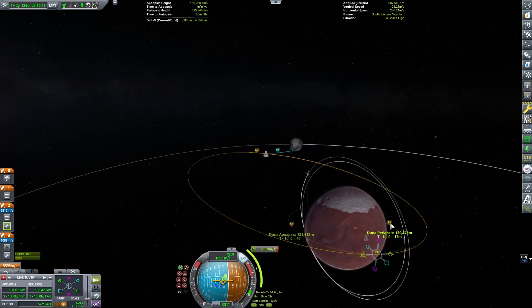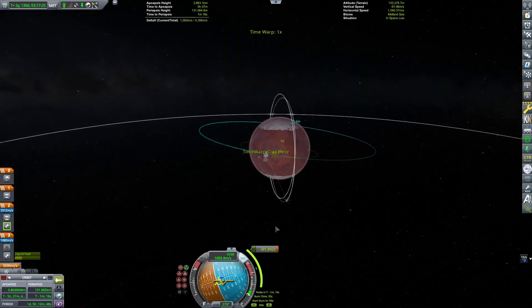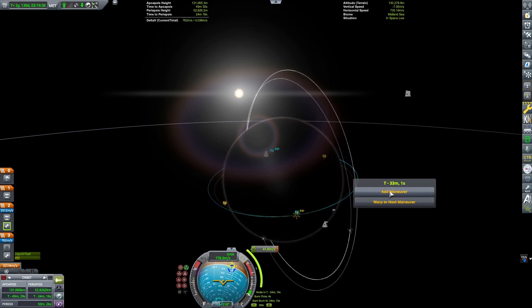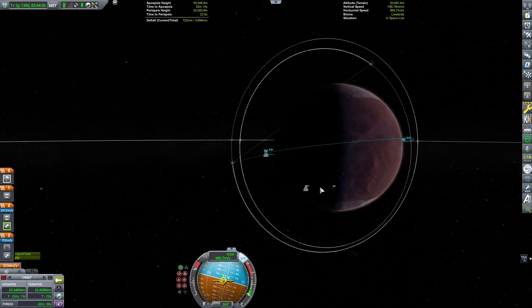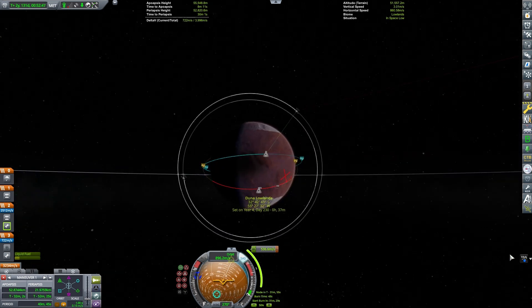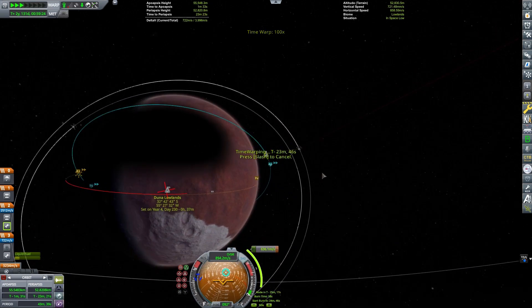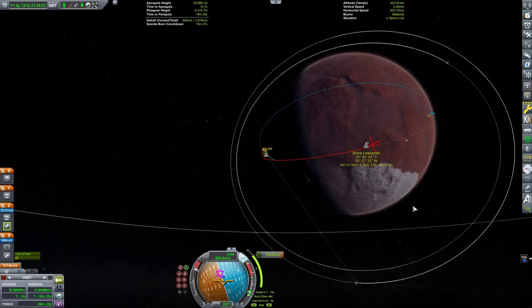With our flyby complete, we are going to land on Duna. I'm going to bring my apoapsis down and figure out exactly where I want to land. We already have a rover on Duna with a mystery goo experiment on it, so I just need to land somewhat close to the rover. I want to land on the daylight side, and I'm trying to land reasonably close to the rover. The lines you're seeing are from the mod Trajectories, which gives a better prediction of where you're going to land — it can account for the atmosphere as well as the planet's rotation.